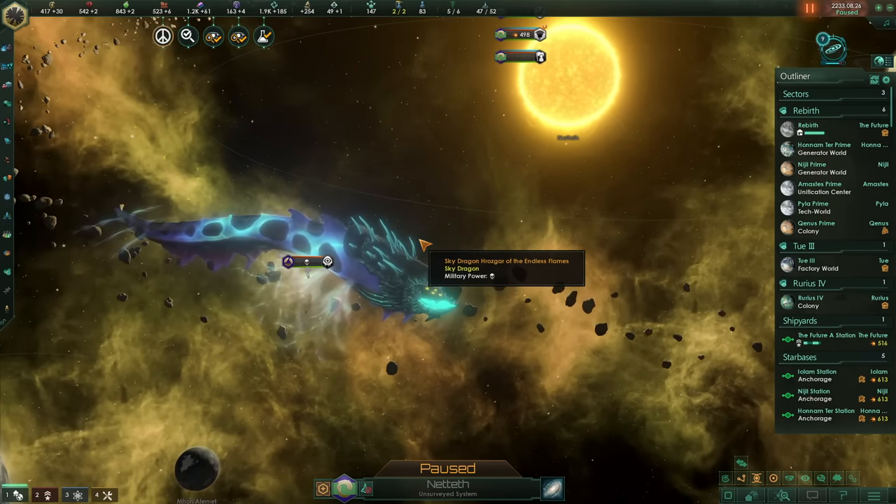A little bit too aggressive there — lost a lot of my fleets and had to take out a couple of their fleets on the way. We've been backstabbed — that was my own fault, 100%. Far too aggressive. I just saw their capital and went for it. On the upside, we didn't get their capital — or at least we're getting it right now, so kind of worth it. I am so glad I went with Scavengers for now, because it is just fuelling our war efforts so effectively.